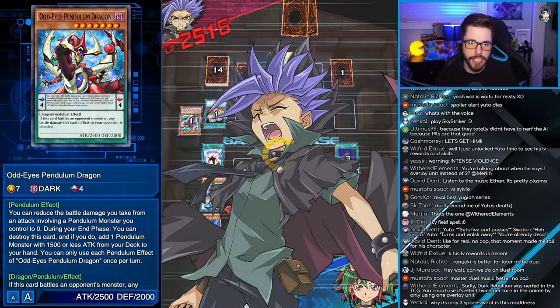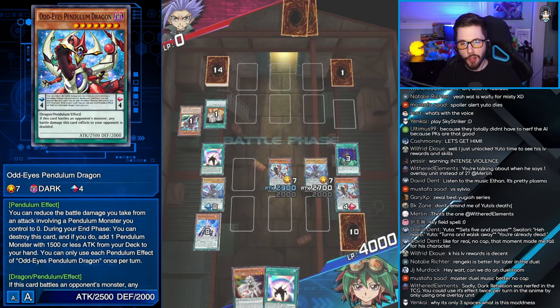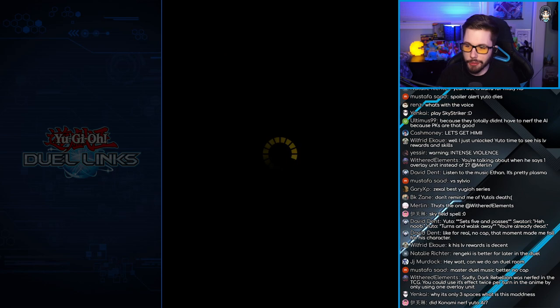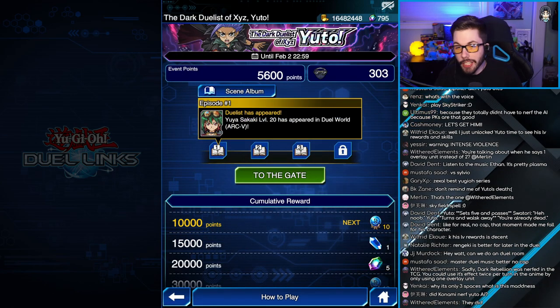Boom, OTK right there. Easy peasy lemon squeezy. I mopped the floor with Yuto. Pretty easy duel — it is a level 10 NPC though. So let's go take a look at the dialogue and see what's popping with him. Apparently I'm not done with the chapter.